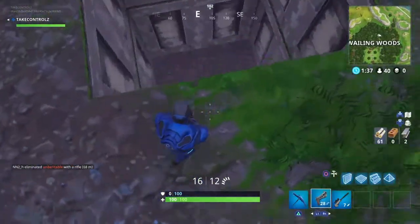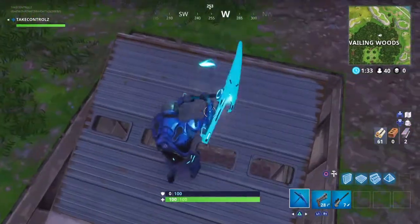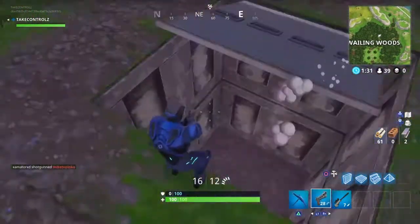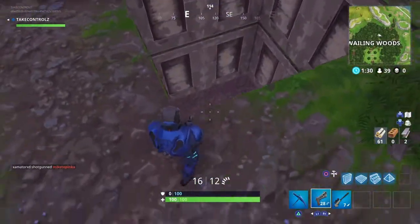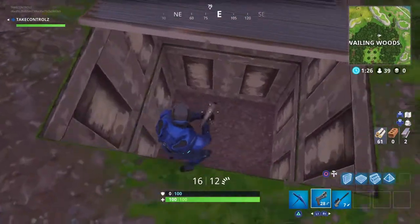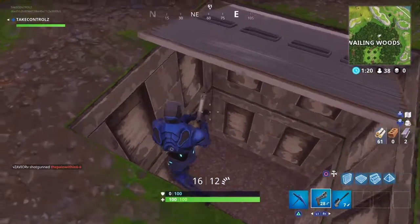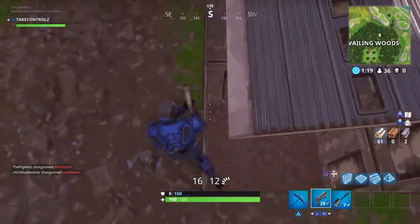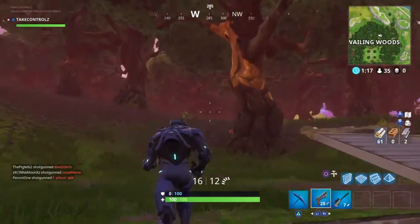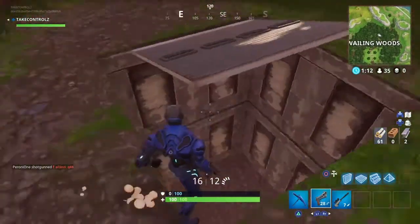Here we go — you can't get rid of this door though. Look, you can see it's not just that square — there's like more of it underground. It's crazy. I think that's the only way you can get into it or destroy it, like that, with a port-a-fault.